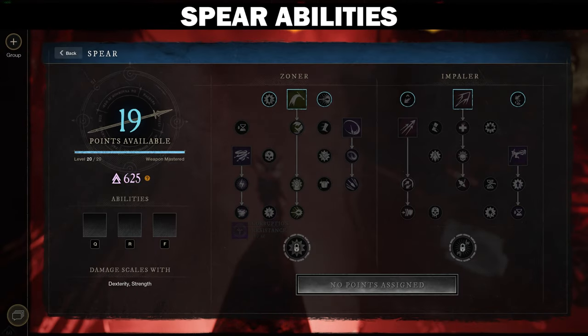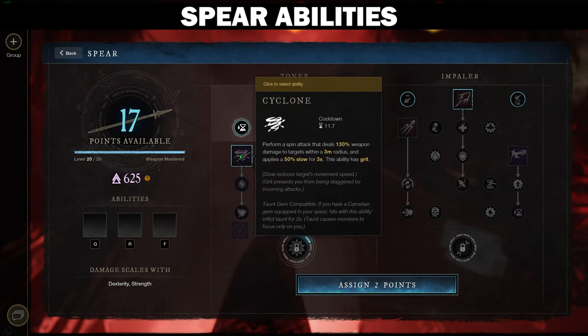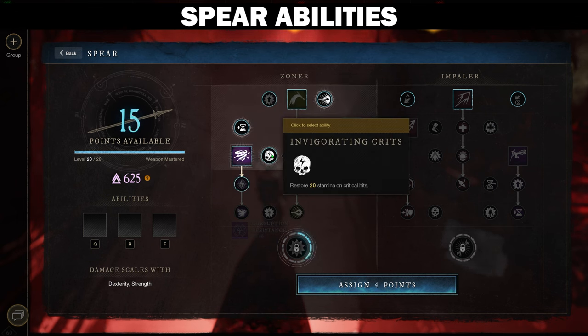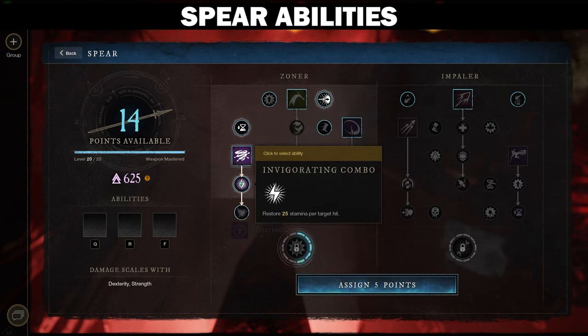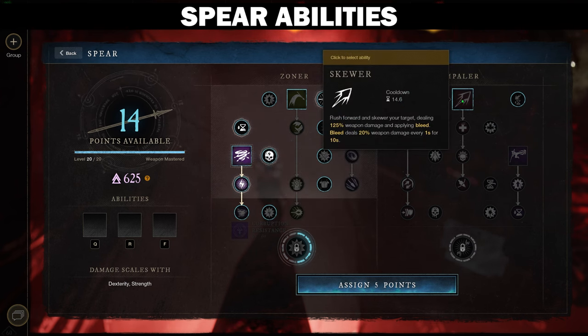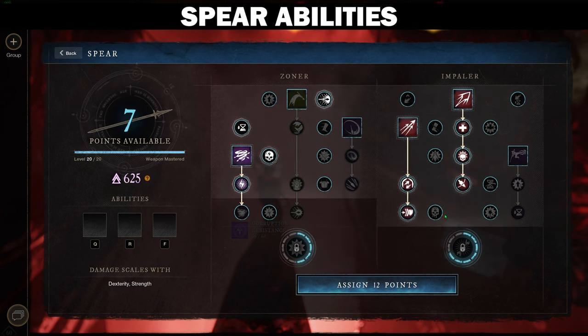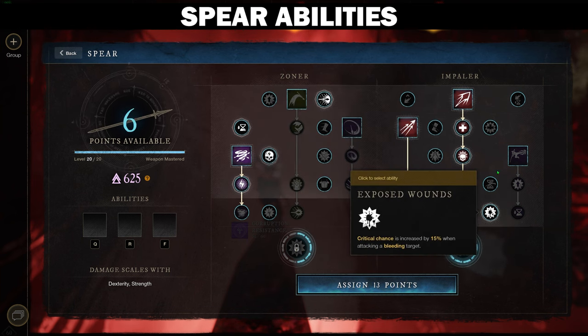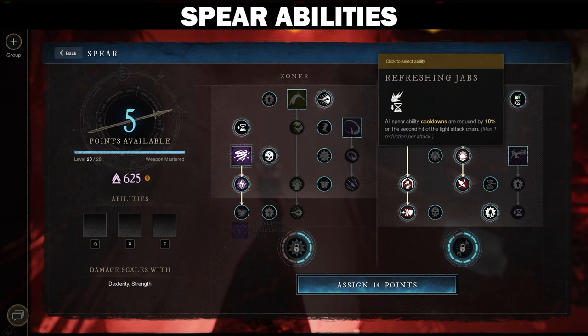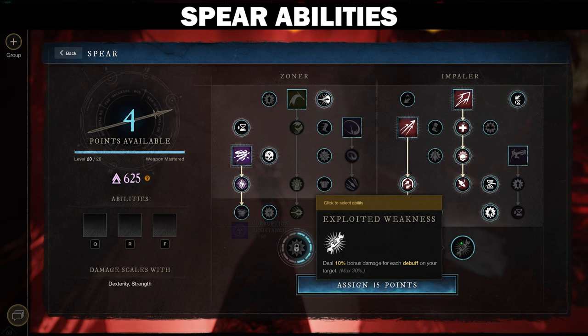For the Spear, you want to start in the Zoner tree with Deadly Reach. Then get Refreshing Reach so we get 15% cooldown reduction on successful Heavy Attacks. Pick up Cyclone, Invigorating Crits, and Invigorating Combo underneath Cyclone. In the Impaler tree, we're going to pick up Skewer and go all the way down. We're going to pick up Perforate and go all the way down. We're then going to get Exposed Wounds, Refreshing Jabs, Aggressive Maneuvers, and Exploited Weakness.